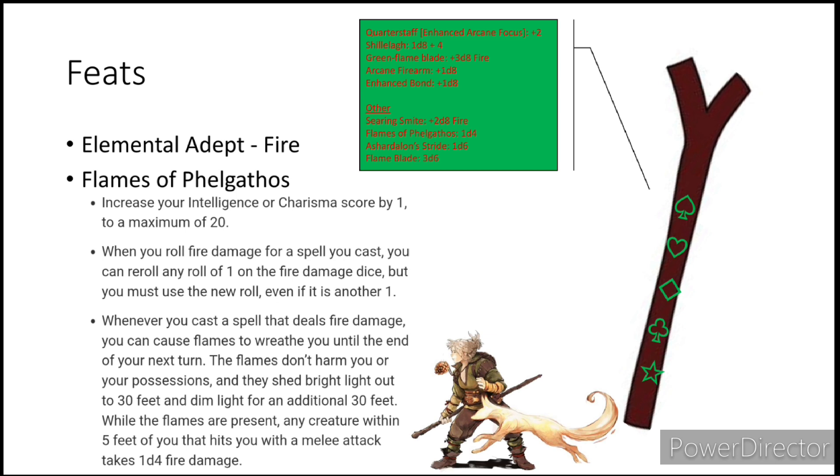Only 5d8 is technically counting toward that fire damage boost. Going to other types of damage we can deal — thanks to Searing Smite, we can deal an extra 2d8 fire damage with additional damage at the start of each of our target's next turns until they succeed on their save. Thanks to Flames of Felgathos, we get an extra 1d4 for anyone that hits us. Ashardalon's Stride is another spell we have access to, which deals 1d6 damage to anybody we pass by. We also have access to Flame Blade, which is a 3d6 weapon we can summon. So we have a lot of different ways to burn our opponents.